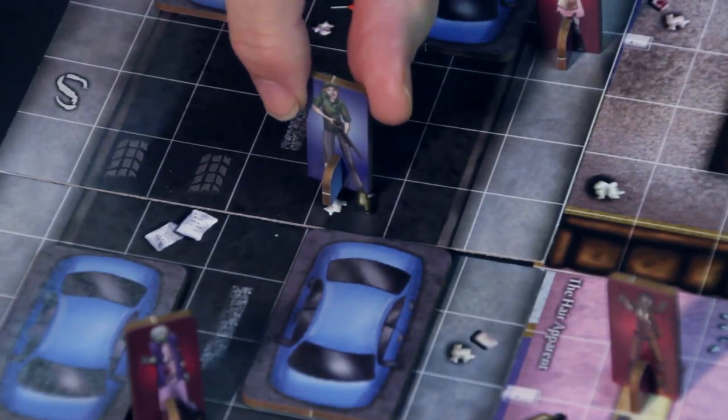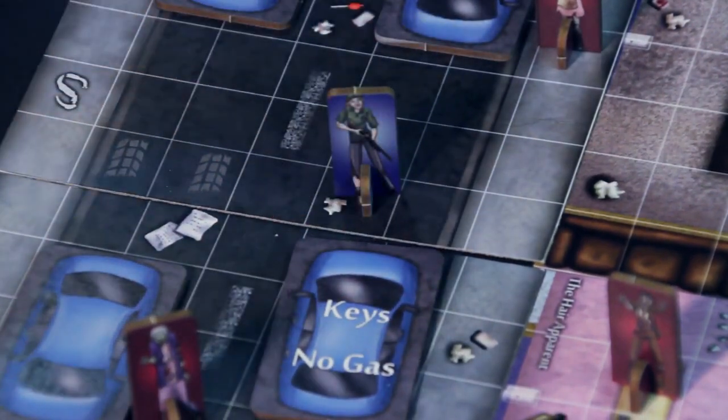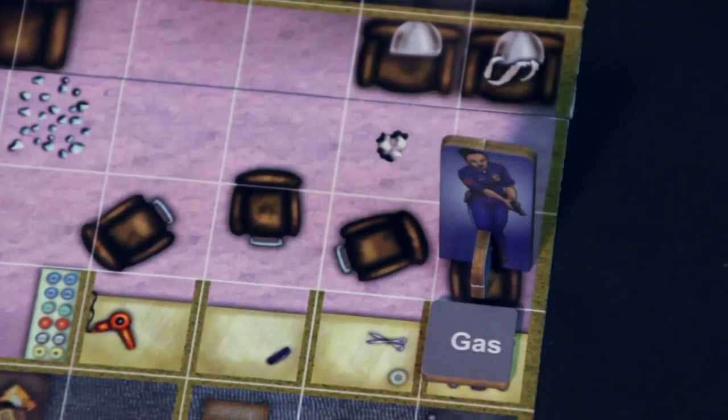The characters win by investigating a vehicle. For example, we're going to have Clyde investigate this car. We turn it over and it says this car has keys but no gas, so we need to find some gas somewhere on the board. Becca's over here — she's going to investigate this space. We turn it over and in this case it's gas. So what the player characters need to do is they all need to meet with the gas here at this car and end the turn. And they win.